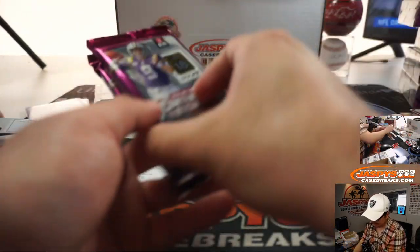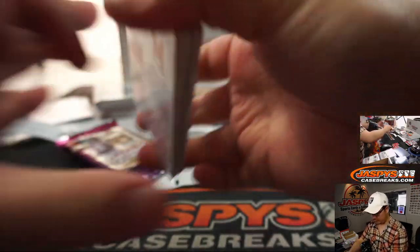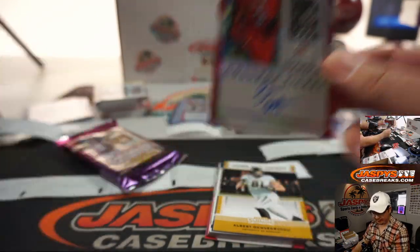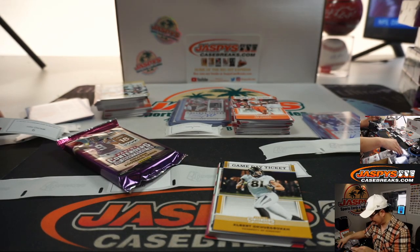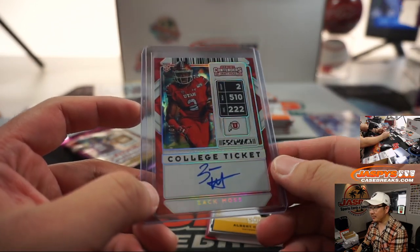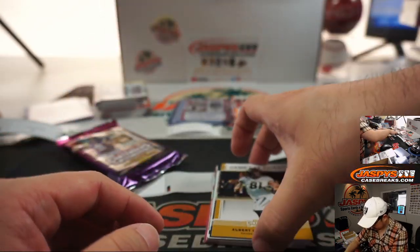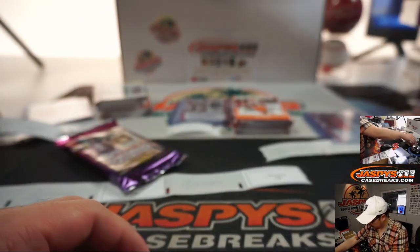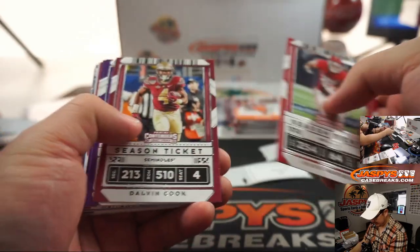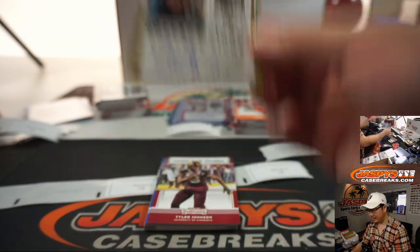Matt McRae, pack sixteen and eighteen for you. We've got Zach Moss — college ticket autograph numbered to 23. That's Cracked Ice right there. Cracked Ice is not as pronounced this year, but you can see the pattern in the background, which I kind of like actually. And the final one, pack eighteen for Matt McRae — good luck. Some solid autos, but nothing huge. There's Gabriel Davis to close things out.